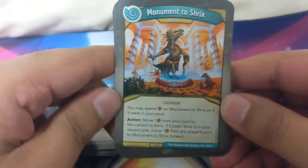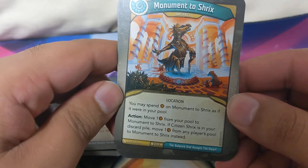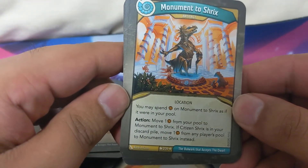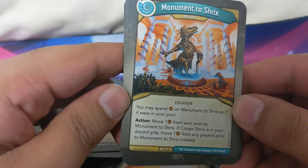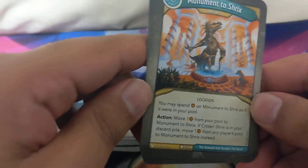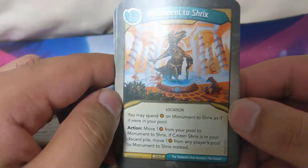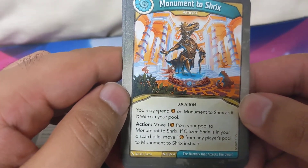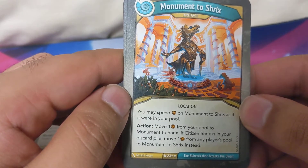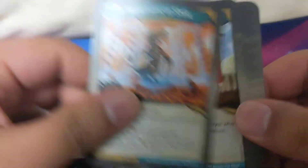Monument to Shrieks - I missed the original Shrieks from the last set. You may spend amber on Monument to Shrieks as if it were in your pool; move amber from your pool to your Monument to Shrieks. If Monument to Shrieks is in your discard, move one amber from any player's pool to Monument to Shrieks instead. Oh no, that could be annoying!